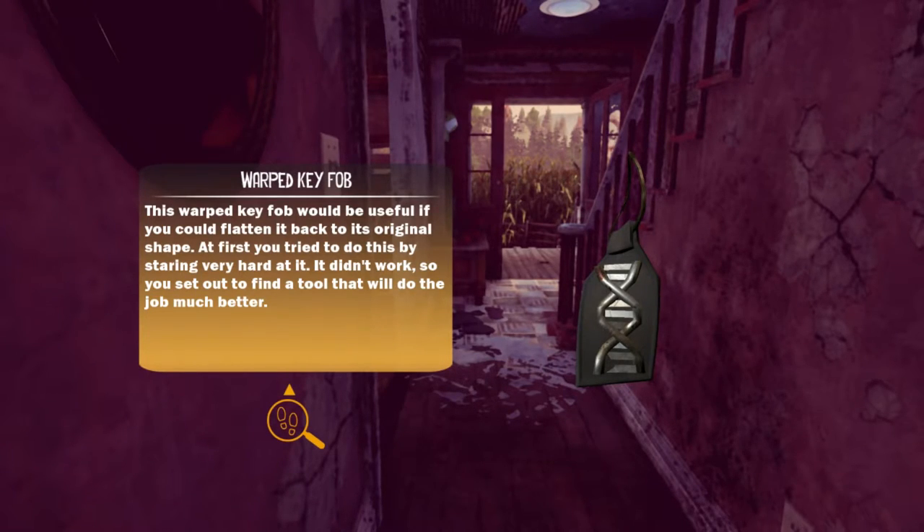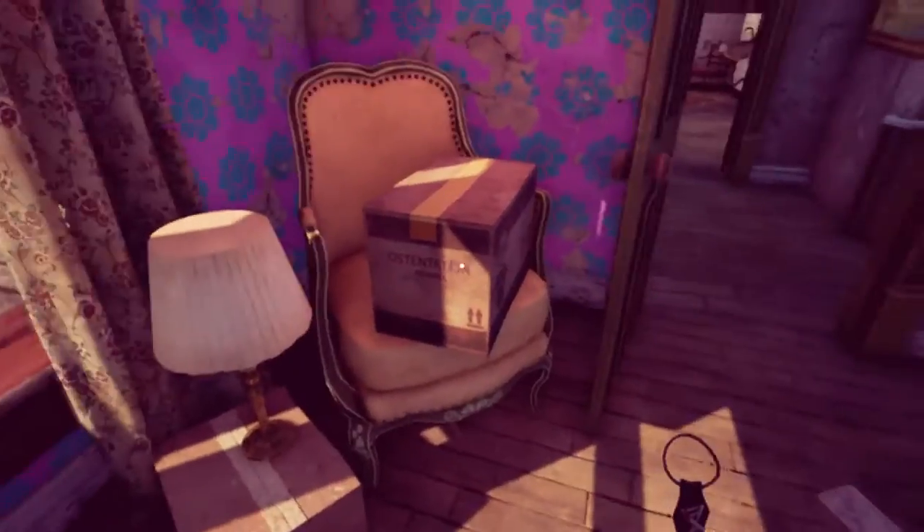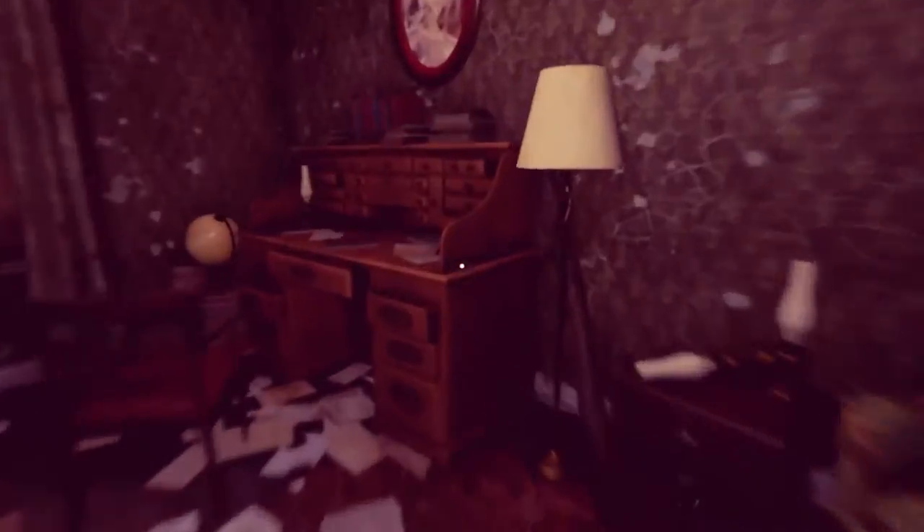Warped key fob would be useful if you could flatten it back to its original shape. First you tried to do this by staring very hard at it — it didn't work. So you need to find a tool that would do the job much better. All of these other things have made some modicum of sense because of the stupid descriptions. I can't think of anything that would smash this. I thought we just had a straight shot to the thing.